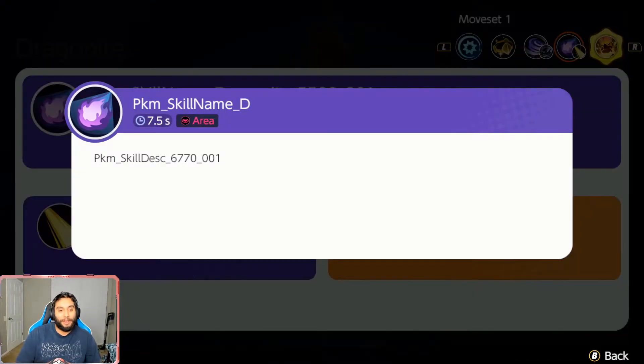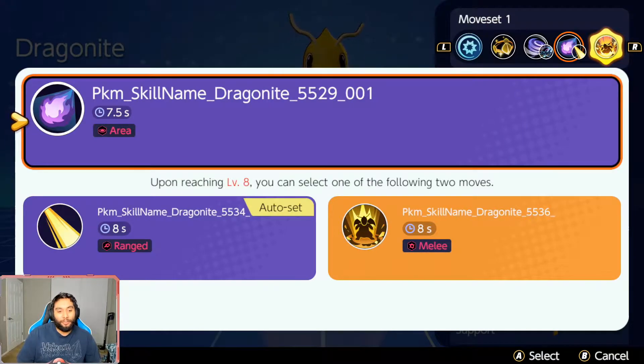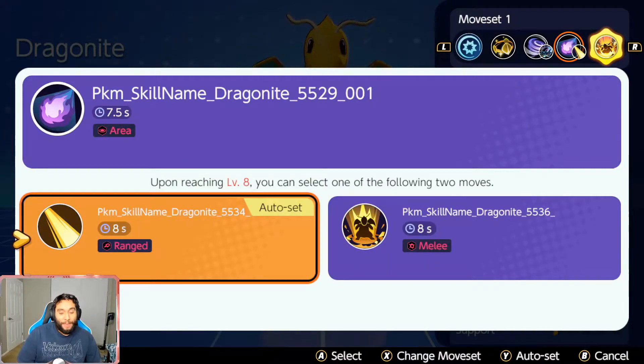And then this is going to be Dragon Breath right here — it does a little AoE damage. And then right here we have Hyper Beam. I don't think it's that good to be honest. It has a really long charge-up time for mediocre damage.